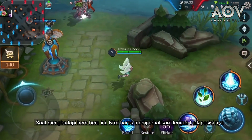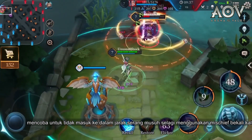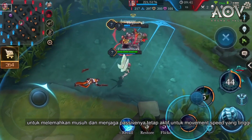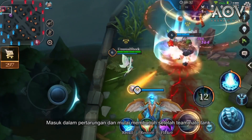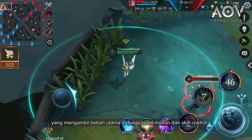When facing these heroes, Crixie should pay close attention to her positioning. Try not to get in the enemy's attack range, while frequently using Mischief to weaken the enemy and keep her passive activated for high movement speed. Get into the fight and start to kill after tanky teammates have taken the main brunt of the enemy team's damage and control abilities.